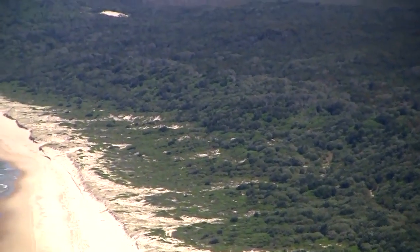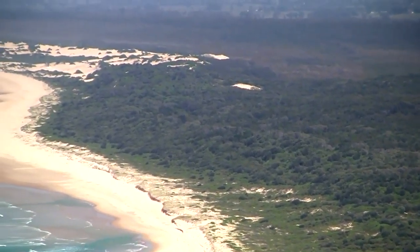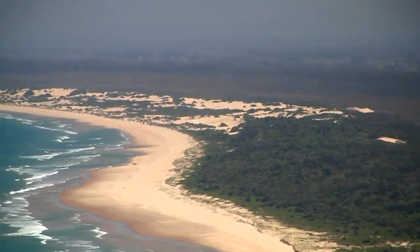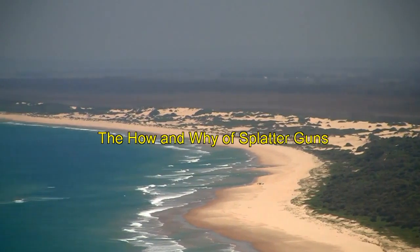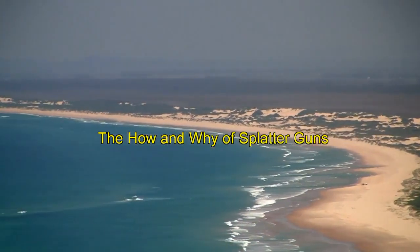It changes the characteristic smooth profile of dunes to one of hummocks and blowouts. The blowouts you see here in the middle distance are about 6m high. The most effective tool in the war against this weed is the splatter gun. This film demonstrates how to use it effectively.